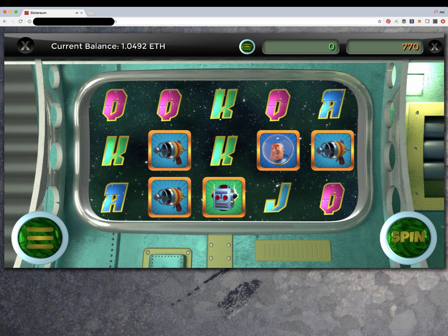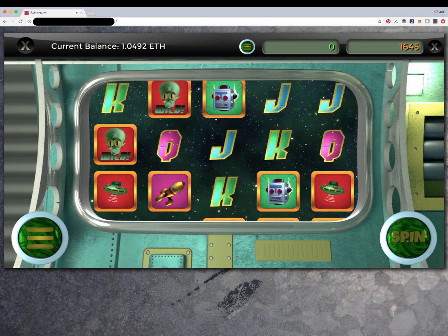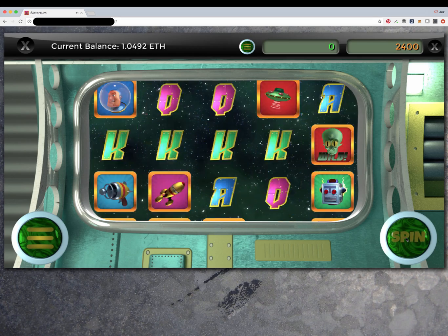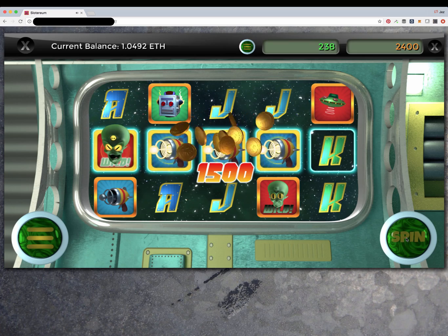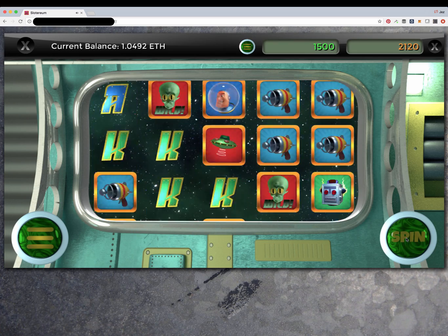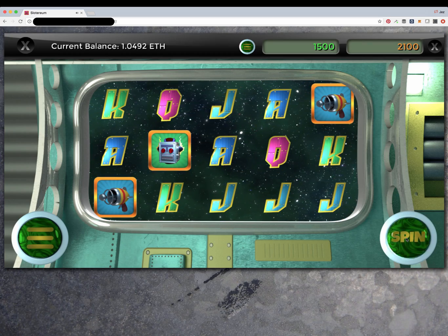Here we're inserting some coins into the slot machine and now we can spin. The game is played directly from your own wallet and the wins go back to your own wallet. There's no custodial wallet in this game, so it's very fair.